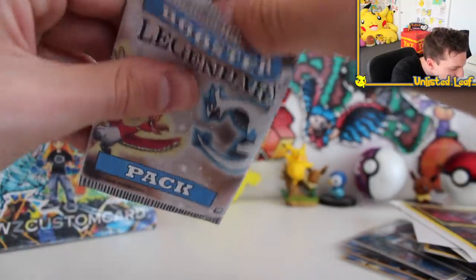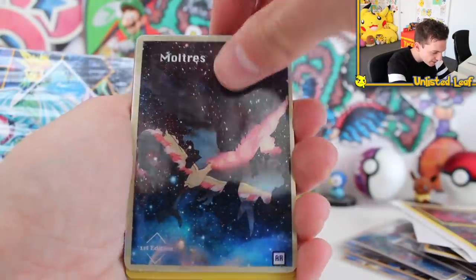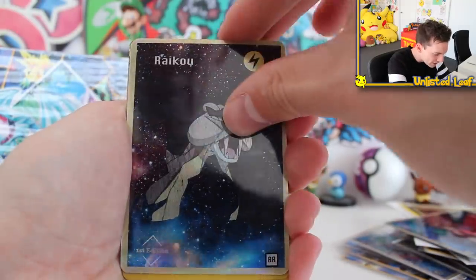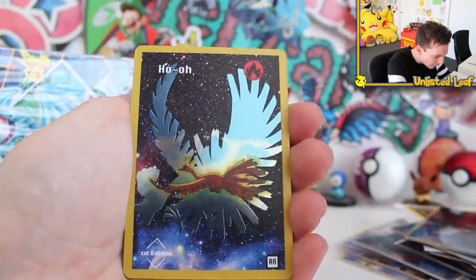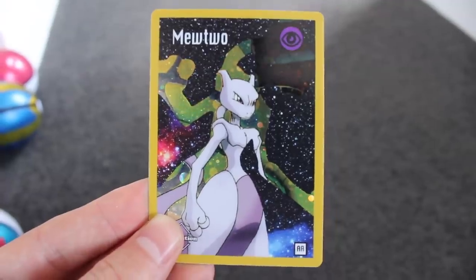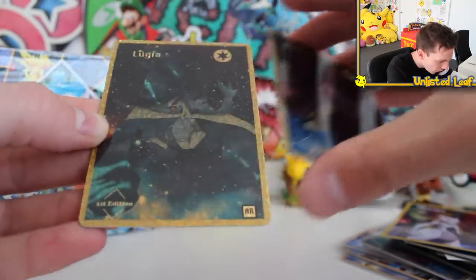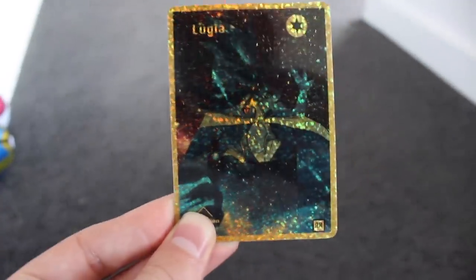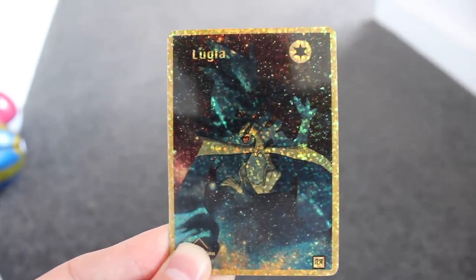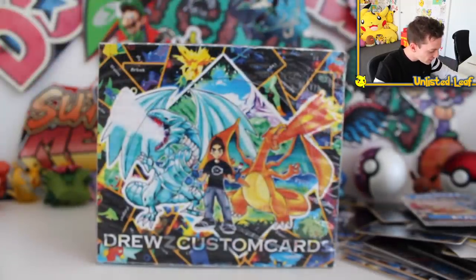Let's get this bad boy open and see what's inside. I don't want to rip any of the cards - slide it out. Here we go - we got Moltres, look at these original screenshots from the anime. First edition Moltres. Then a Raikou looking at the stars. Then a Ho-Oh. Then a Mewtwo, and a gold silhouette of Mewtwo in the background. Lugia! The silhouette in the background of this card is actually Lugia doing a different pose, but it's so hard to show in the light. Apparently those are the cards inside the custom booster box he's made.